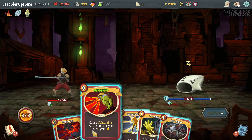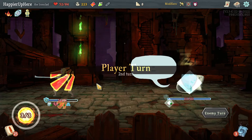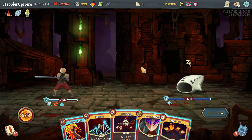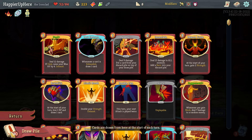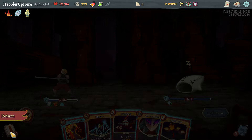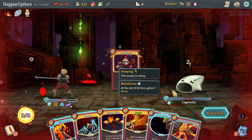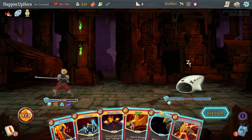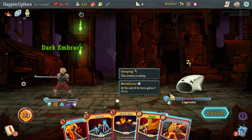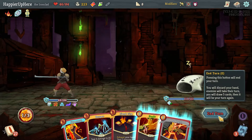I can play some powers first — let's do Berserk and Barricade. I probably won't focus on using Feed here, that'll be too difficult. I think I'll do Corruption, Offering, and then play Dark Embrace. Actually I could play Feed here — no, let's just do Dark Embrace. I don't need to Headbutt anything, that would wake up the enemy.